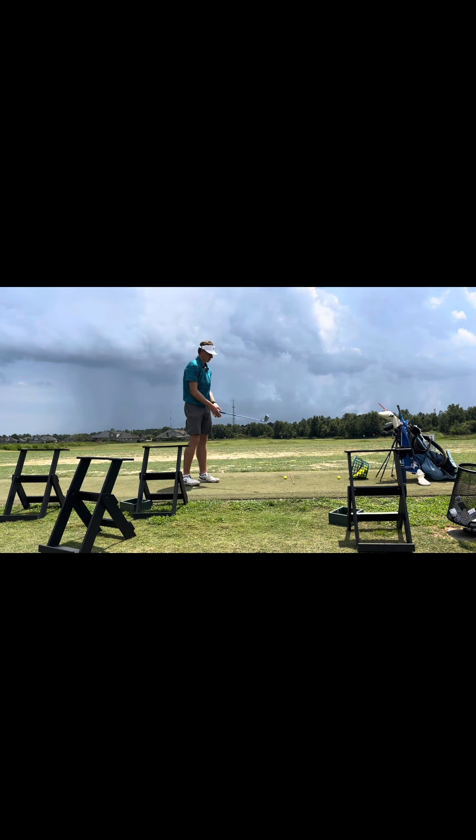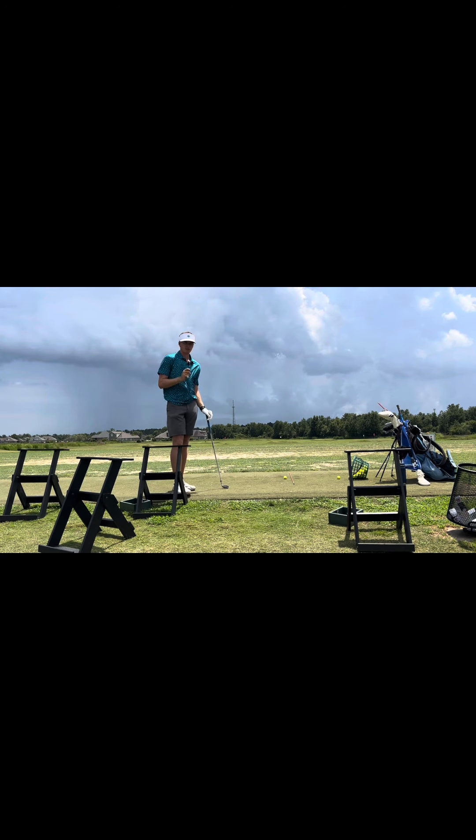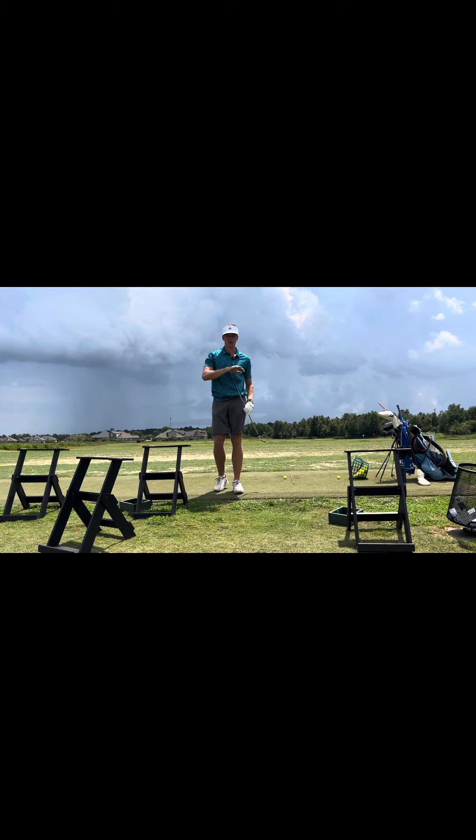We're going straight into the wind on this range, which is a really good example. Hitting off mat, so it might have a little bit more spin and it's gonna be a little harder to control trajectory. This is a real good example of something you can practice on the range that you'll need on the course. The key is the loft you're putting on the club — if your hands are behind the club at impact you're adding loft, if your hands are in front you're de-lofting it, which means it's going to be lower, and that's what we want going into the wind.